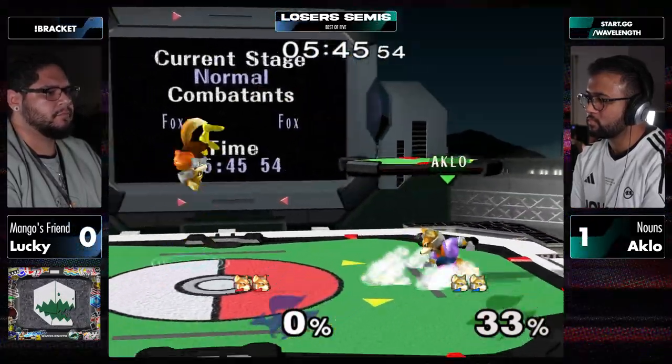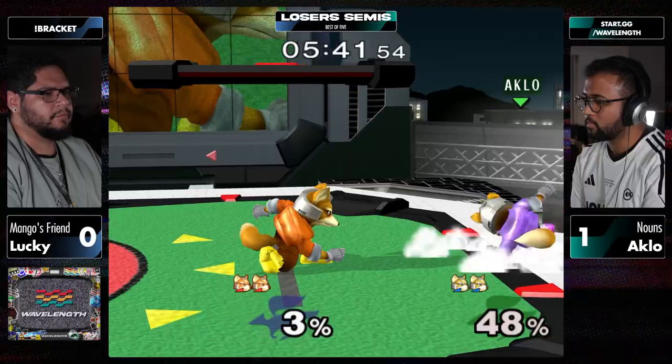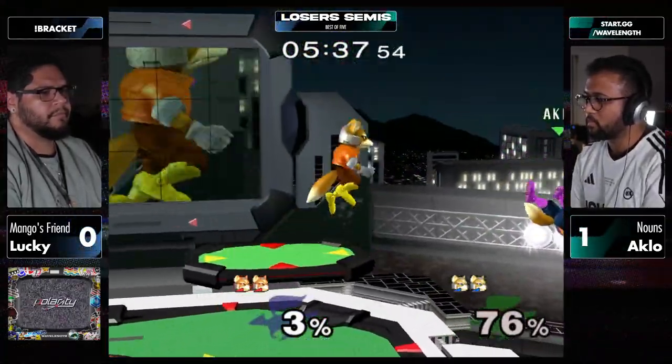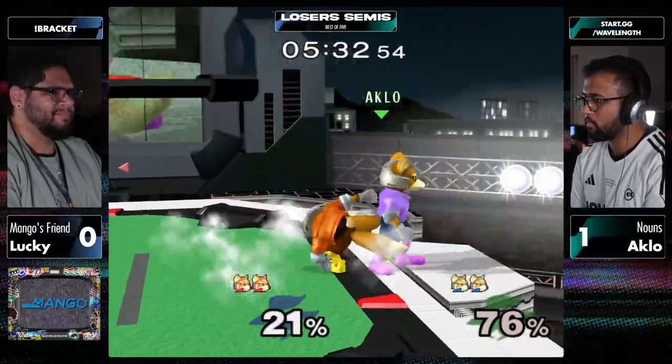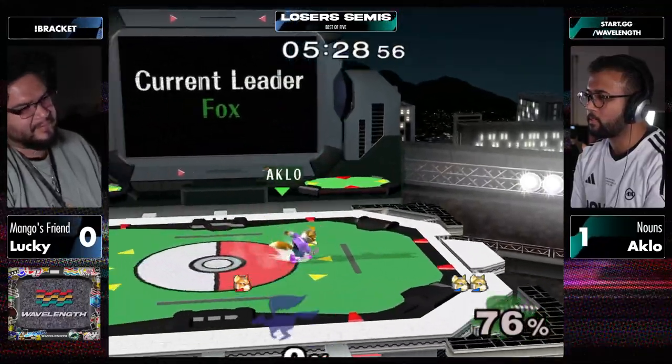The name of the game here is how Lucky deals with Aklo's full hop - sometimes he tries to cover it with an aerial of his own, sometimes he waits it out and throws out a down tilt or holds shield. Good recognition here. Lucky's been playing the corner really well too, though he'll have some big misses like that.